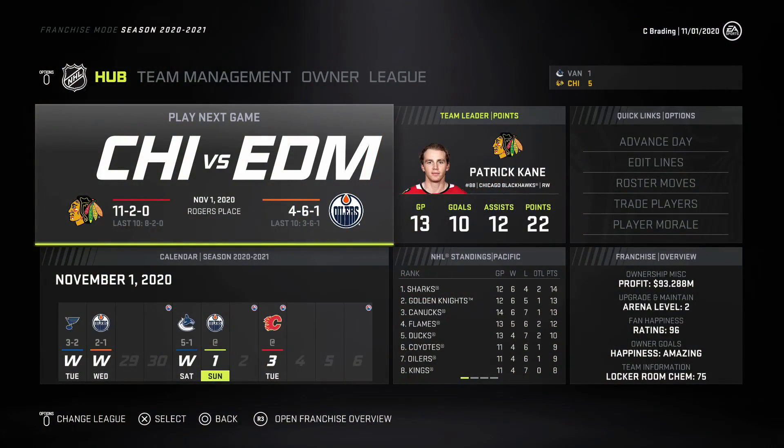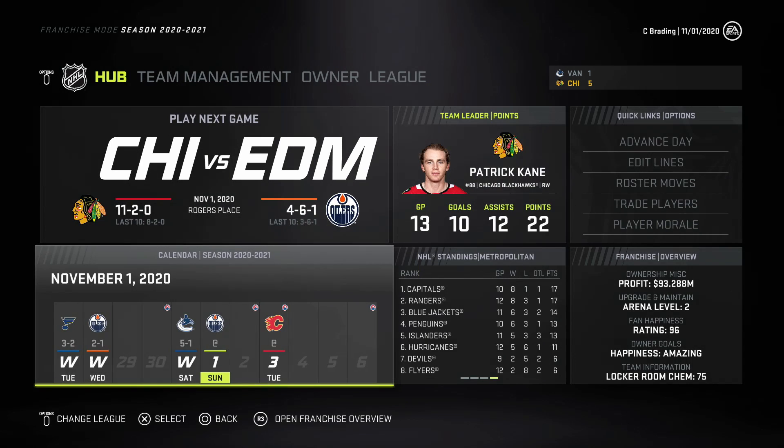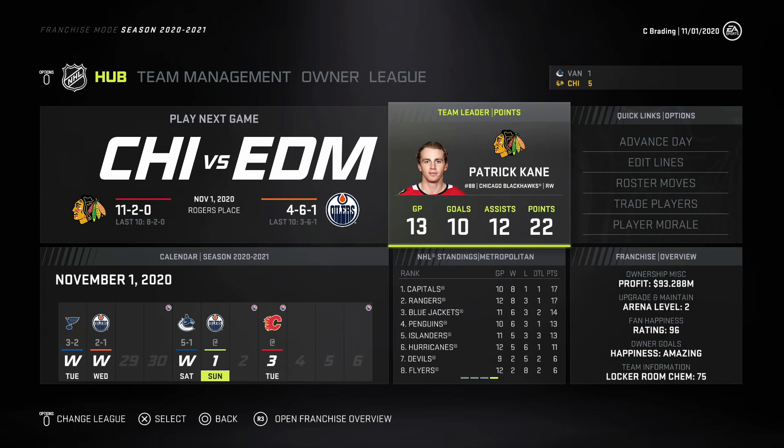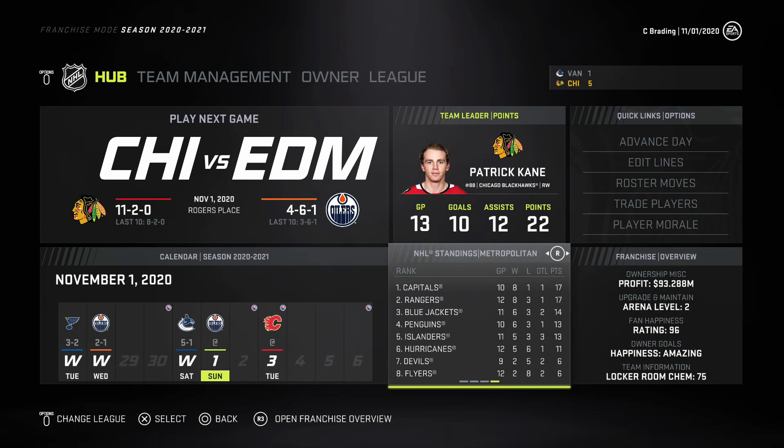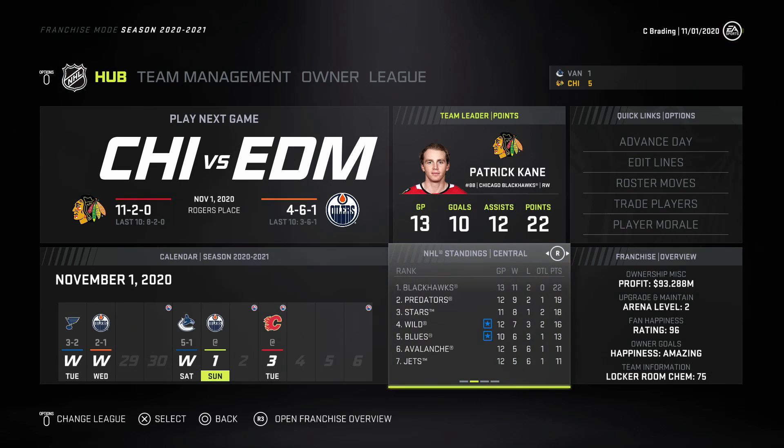Hello and welcome back to another episode of the Chicago Blackhawks GM franchise here on the channel. In the last episode we went through the home opener and simulated all the way up to November 1st. We also looked at team leaders and points, standings, power play, and penalty kill. Now to start off this episode we're going to go through our lineups to make sure we're getting the most efficient play possible.